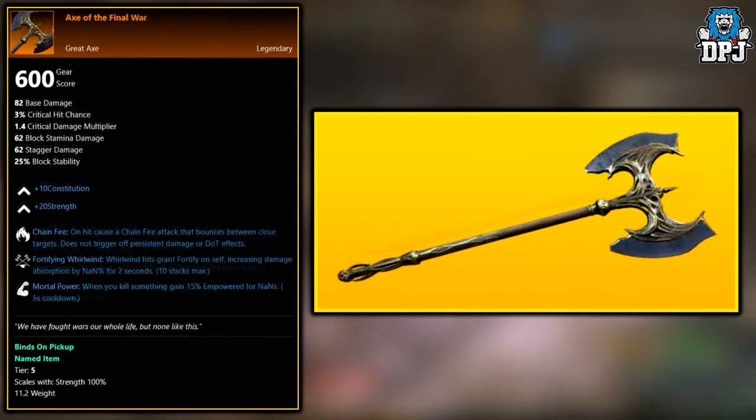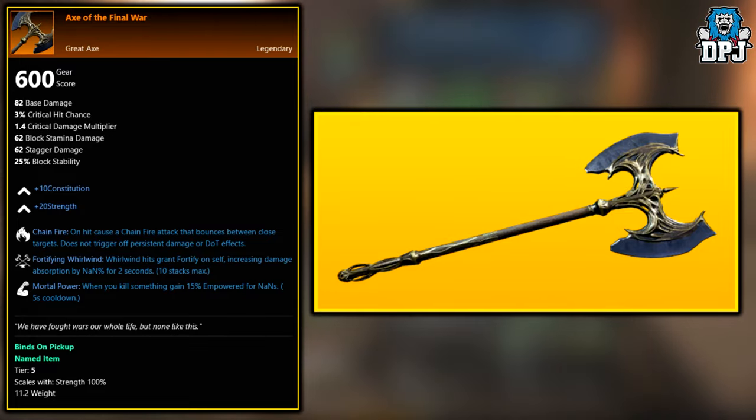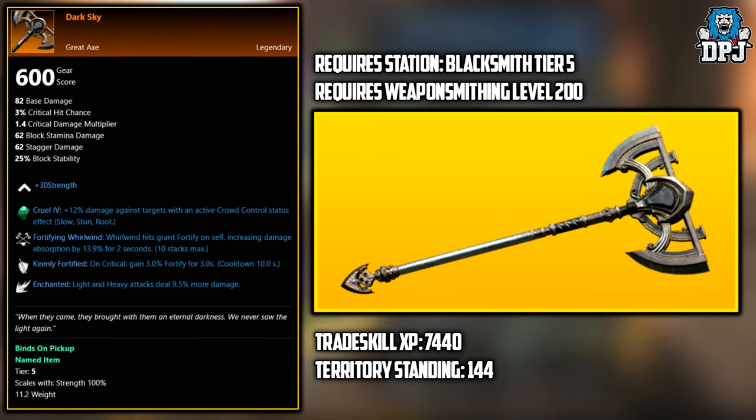Next up, we have the Axe of the Final War. This weapon is also a world drop — again, I believe it's added into the loot pool from various different sources once you hit around level 40.